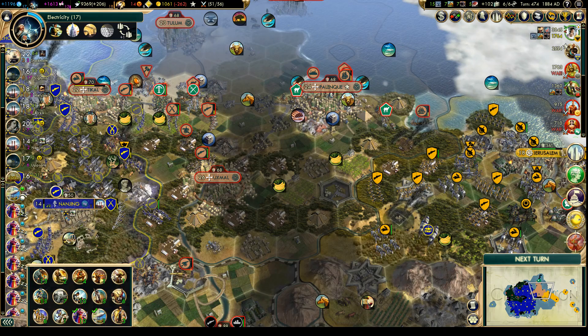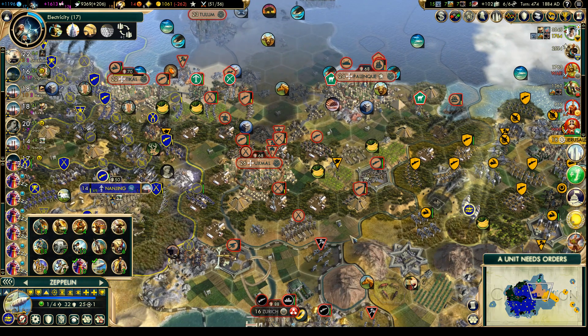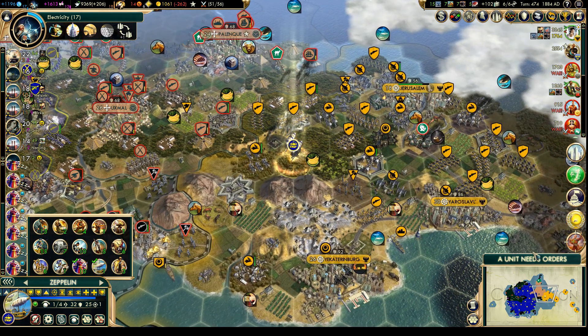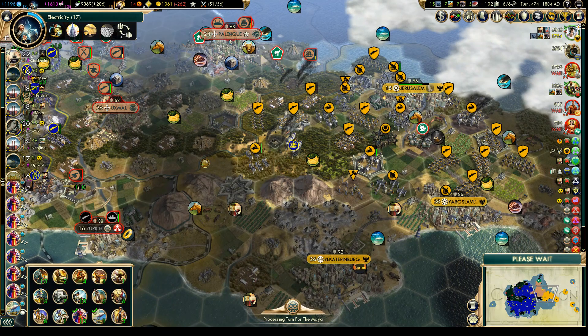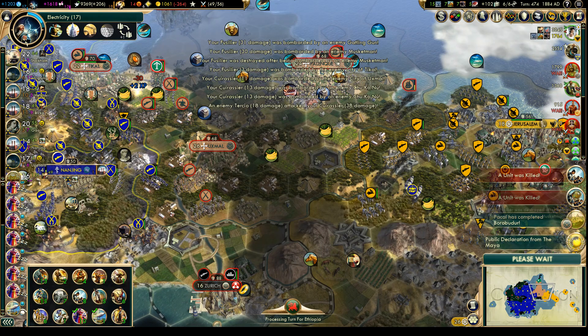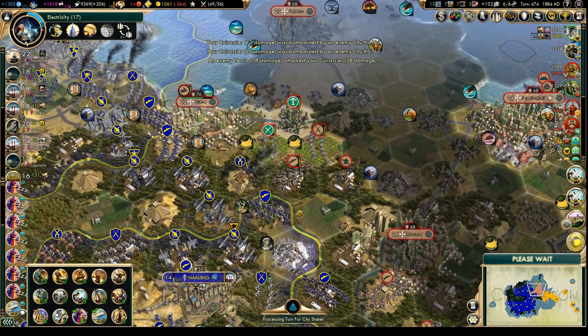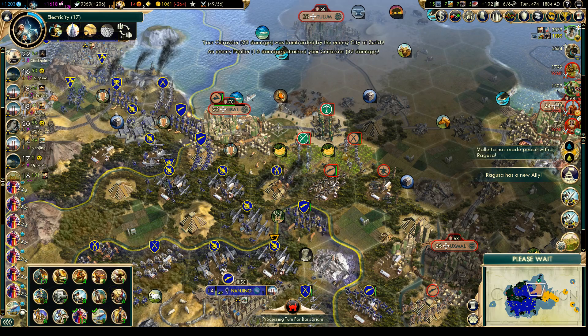Hello everyone and welcome back to Let's Play Civilization V Vox Populi. We're playing as Sweden and Russia is becoming a bit of a runaway AI as we start this next episode. We are wearing down the Mayans, so hopefully we will be able to... oh, we lost two units - that wasn't good. We still have a lot more units and we are making good progress against Decal, but we do have to clear out the rest of these guys.